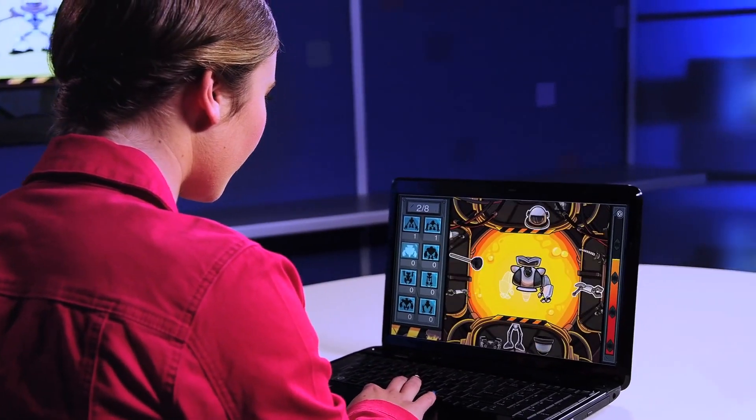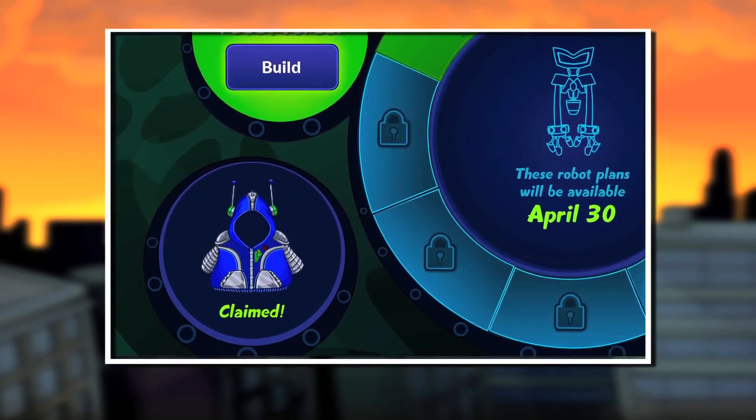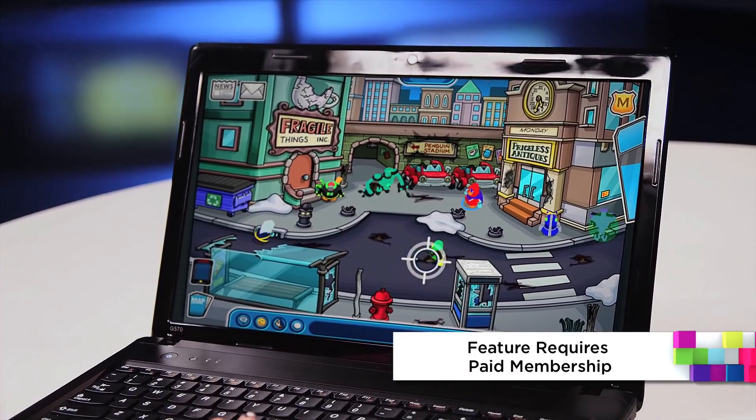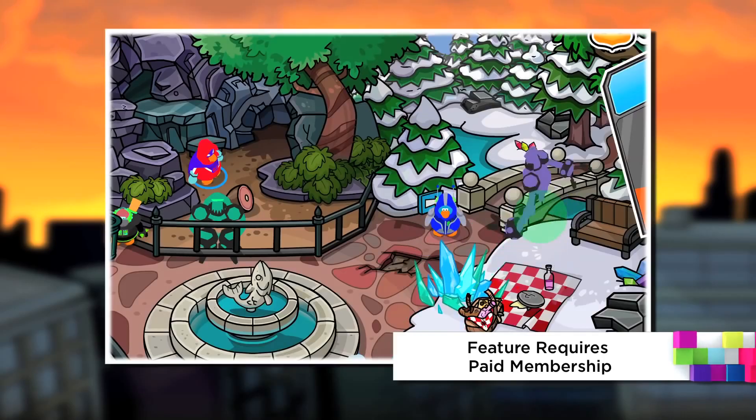The robot builder is also new to this year's Takeover. Any player can build a custom robot, and once they've designed eight robots, their penguin will receive a robot hoodie. Members can use their robot to battle and destroy different parts of the island. Robots can also throw massive snowballs that cause even more damage.